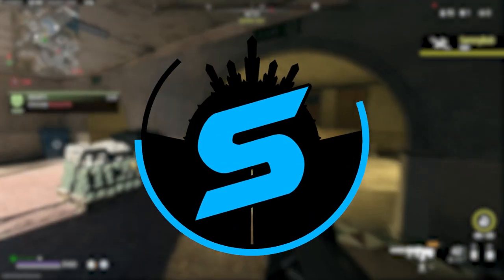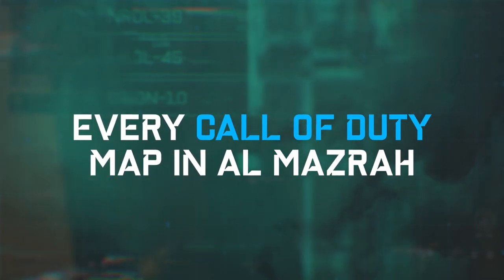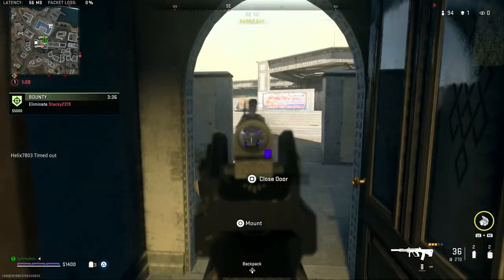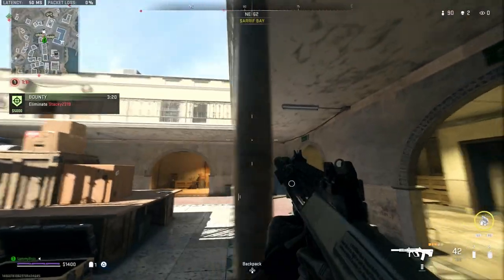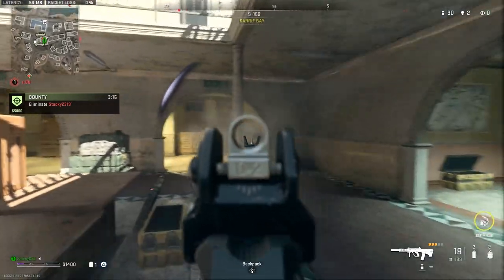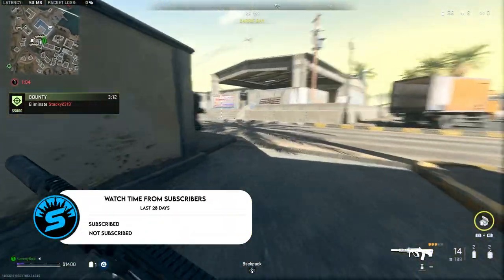Warzone 2.0 has brought along a brand new map in Al Mazra, and as most of you will already know, there are plenty of old as well as current Call of Duty maps scattered throughout Al Mazra, either as their own point of interest or scattered randomly throughout the map. Today we're going to be going through every single map I can find in Al Mazra, and that actually includes 12 different Call of Duty maps.